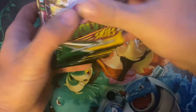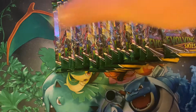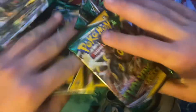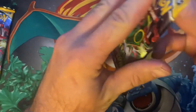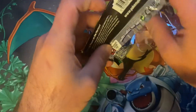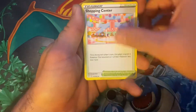Let's separate them and just kind of pull them out of the pile, and just go with it. That way we don't really have any rhyme or reason to the box. There's the code card, good luck. Fire energy - all right, we're starting off.